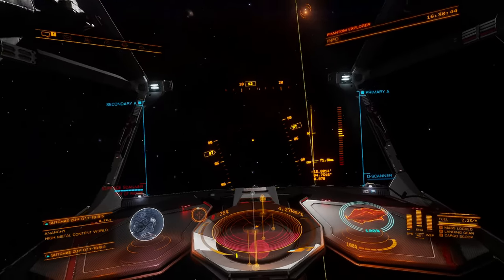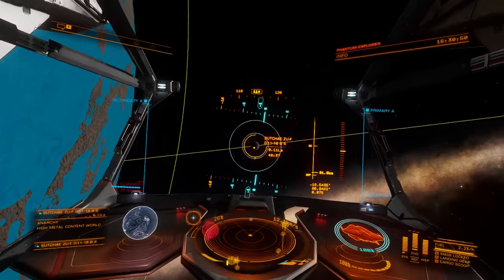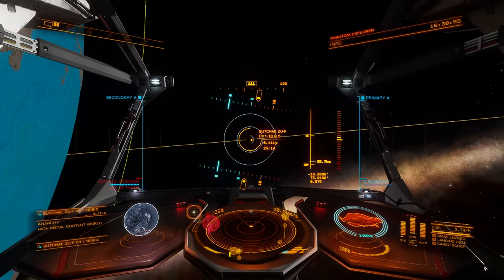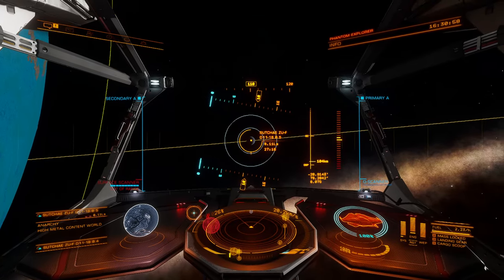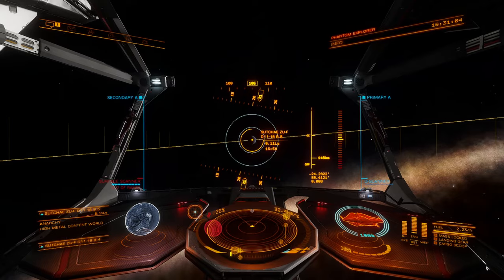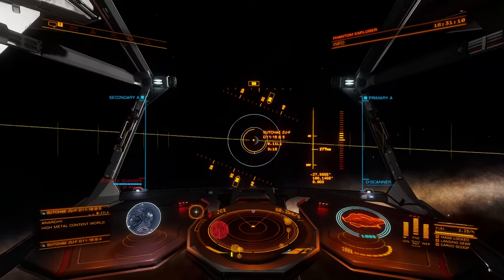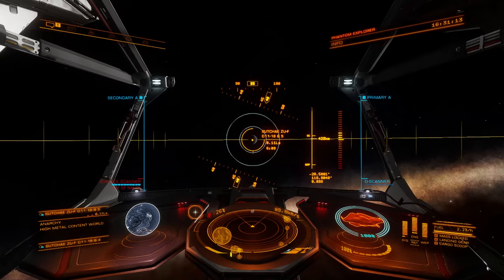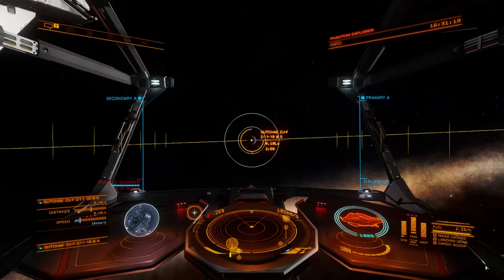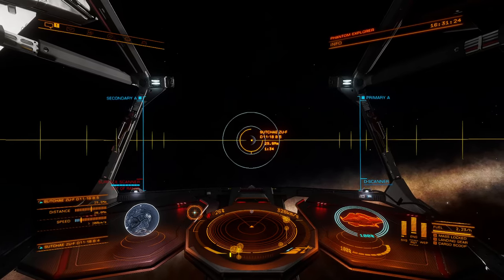Let's head over to our next planet. We don't really need the super cruise assist so we can just go straight for it. For the new people, the purpose of this journey is to increase our exobiology rank up to the elite status, as well as make enough money to hopefully buy a fleet carrier, put all of our ships on it, maybe buy a few more ships and outfit them. Then we'll head out and only come back when we really need to. That's the plan for now.